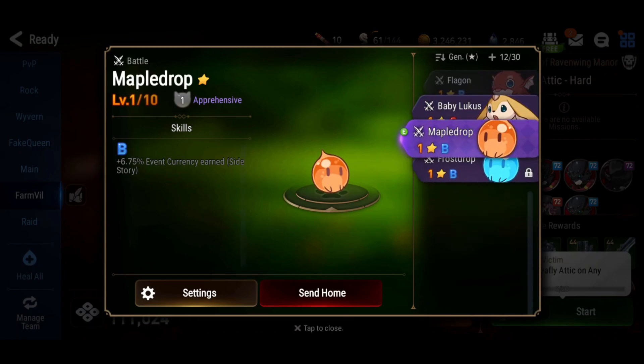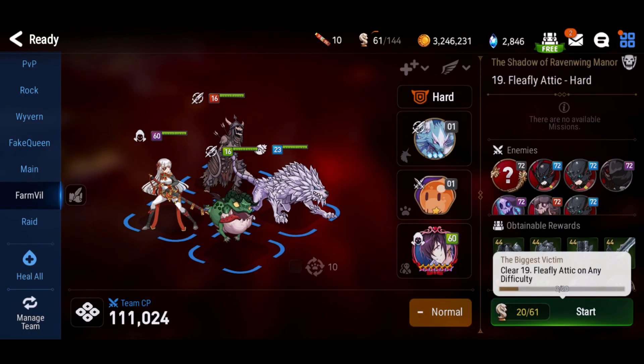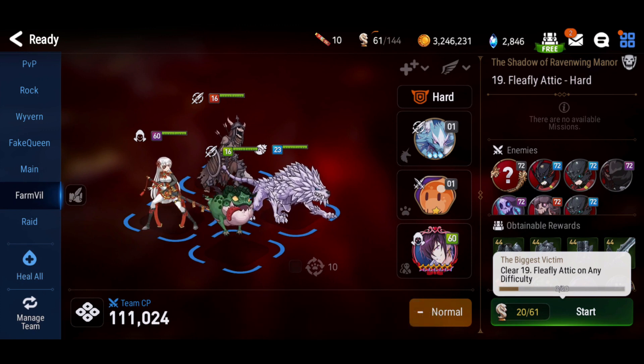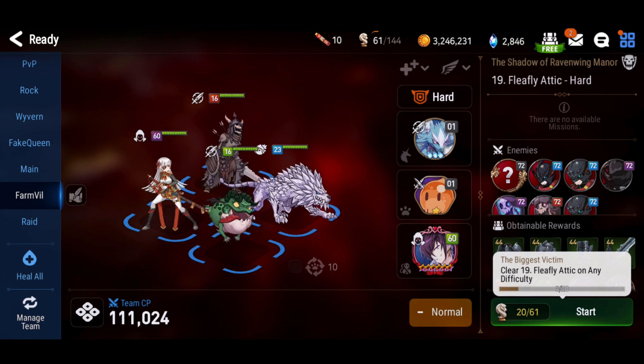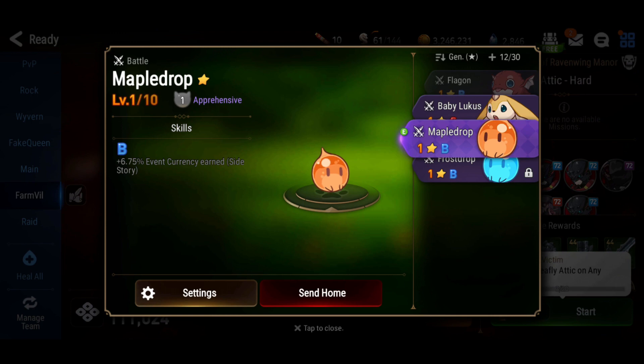You will definitely need pets for each type of content: one pet for hunt, spirit altar, event storyline, and enhancement. This is the reason why I would just stick to one skill, since there are a lot of pets that you need to build up. And since there are too many RNG layers involved, it's really not worth it spreading your resources.